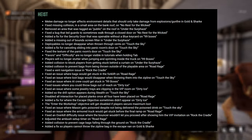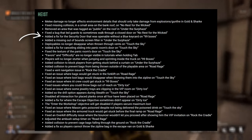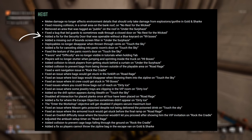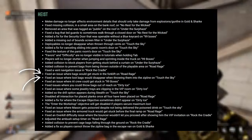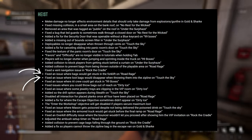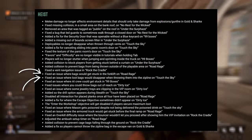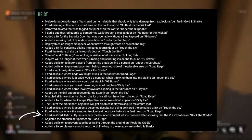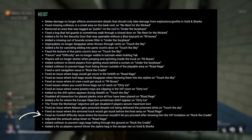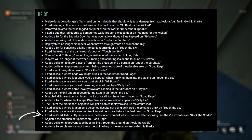For the heist section, there are bug fixes across every heist. The main ones that stand out: they've added a fix for the security door that was openable without the blue keycard on 99 boxes — you could basically just walk into the camera room without needing it. There are also fixes for loot bags getting stuck on the forklift in Road Rage, and bags disappearing when thrown onto the zipline on Touch the Sky. And for stealthing Rock the Cradle, they've fixed the issue where the bouncer wouldn't let you proceed into the VIP area despite showing him the VIP invitation.